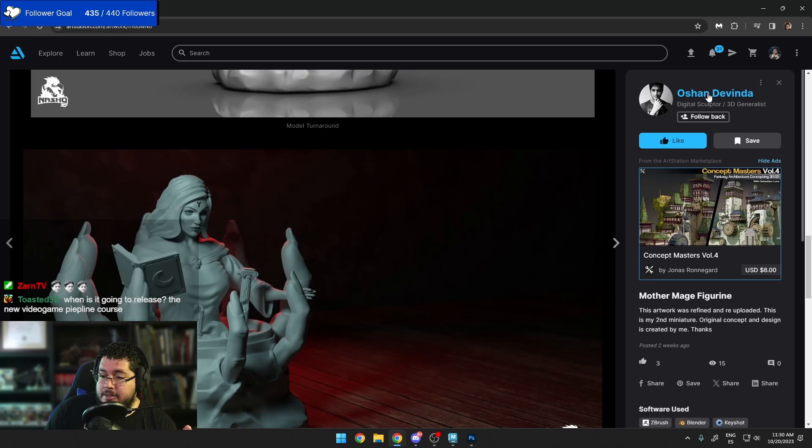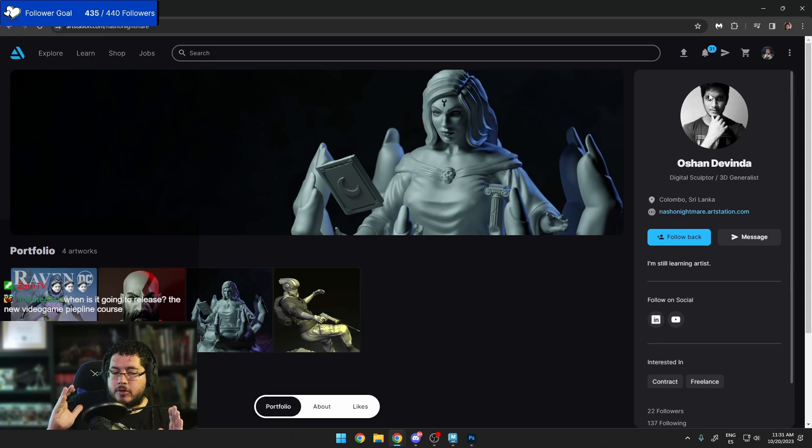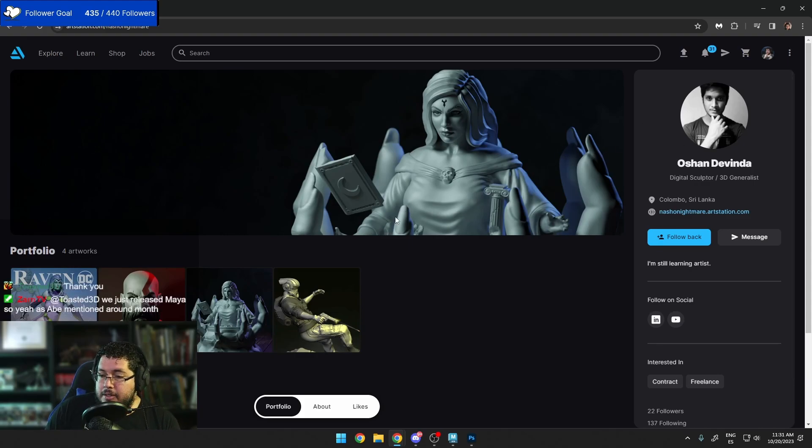When is the new video game pipeline course releasing? I'm trying to release it by November — in about a month. It's going to be divided into sections. The first section is Marvelous Designer, but I want to show how to take it into other elements. We're going to work with a base mesh, dress it, take the cloth into ZBrush, add more details, bring it into Maya for retopology, UVs, Substance Painter for textures, and then present it in Unreal Engine since it's free.